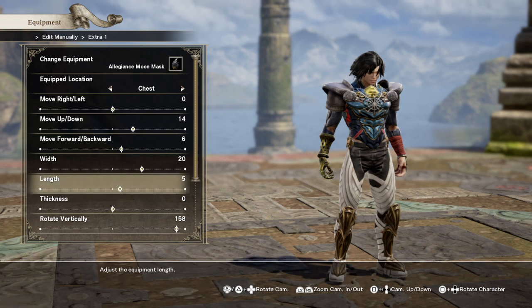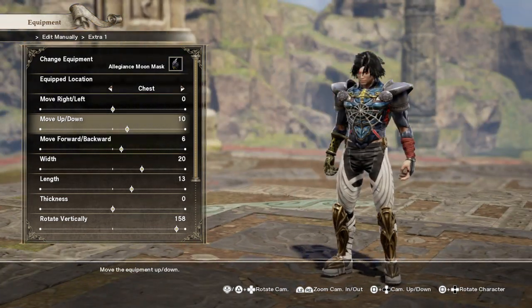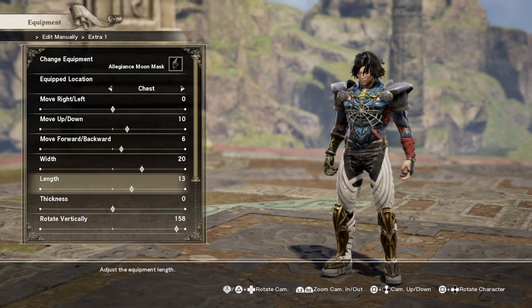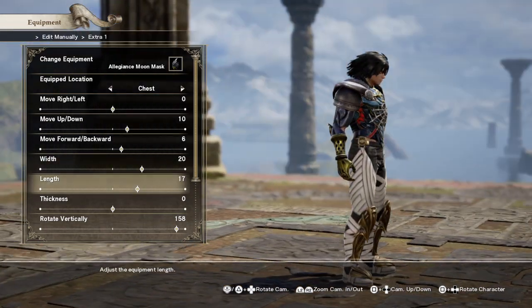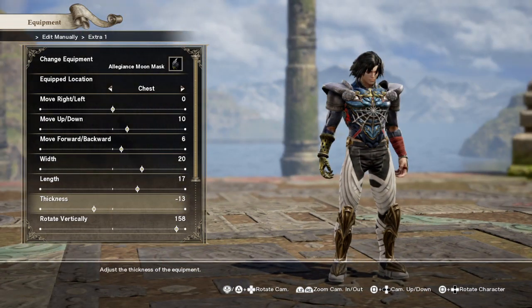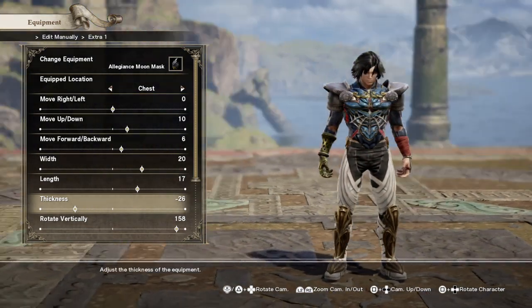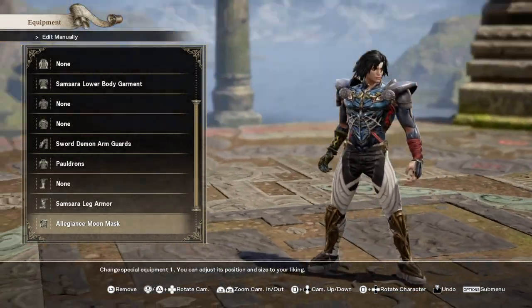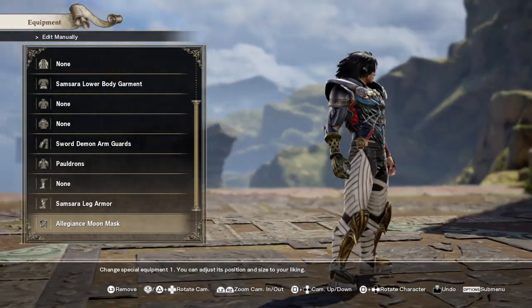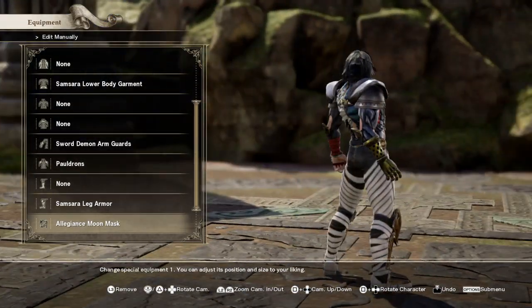I widened it out and made it longer, then brought the thickness down. I basically just want it to be a certain shape — it looks a little different. I think it looks pretty cool; it just adds another layer of texture and kind of changes the armor just a little bit. Overall I think it just looks all right.